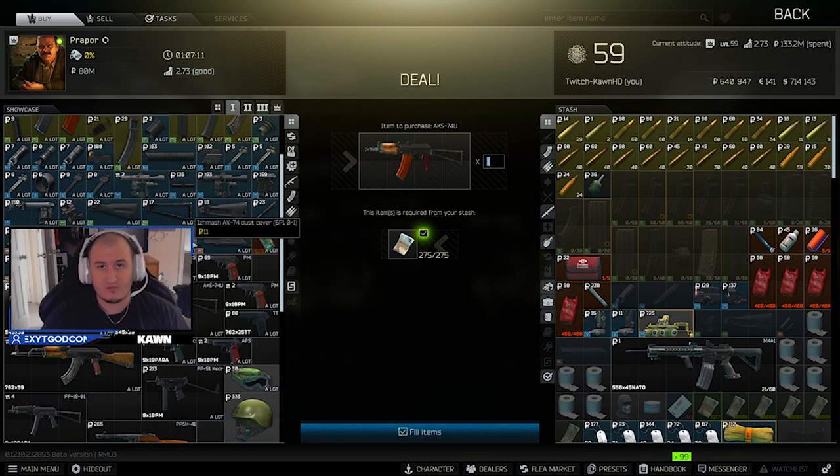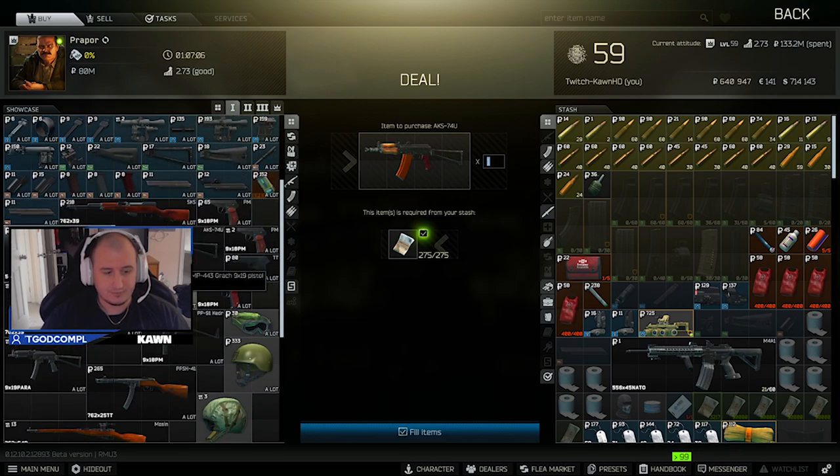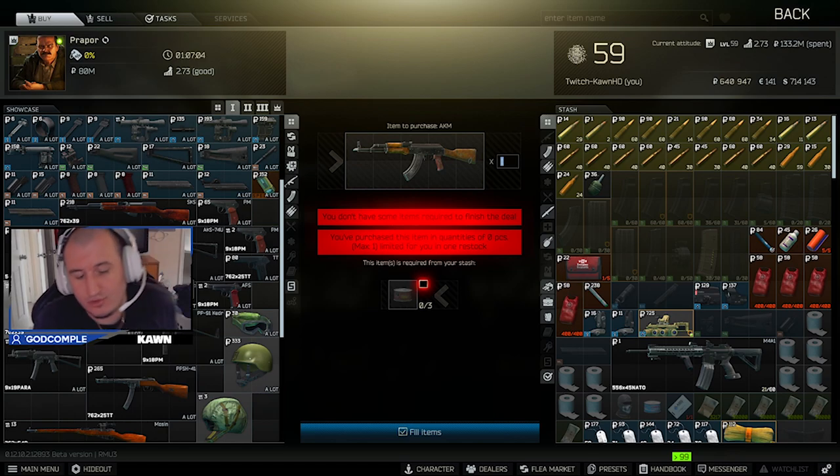The AK-74U is also not bad if you find some BT ammo or any decent 5.45 ammo. Now the AKM — if you find Tashanka's and you don't get them in raid because you need them for the quest, keep the ones that are found in raid. Put them in your gamma and save them up. Once you get three of them you can trade for an AKM. Putting PS rounds in an AKM is quite deadly — it's basically an automatic SKS, packs a huge punch, and I definitely recommend it early wipe.